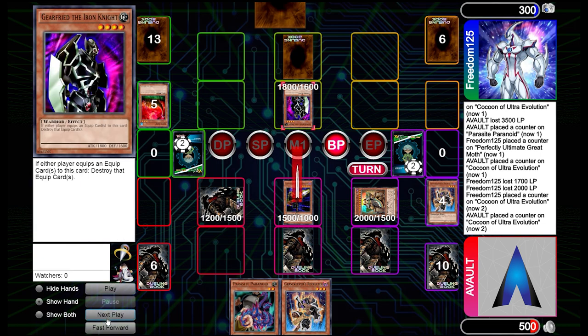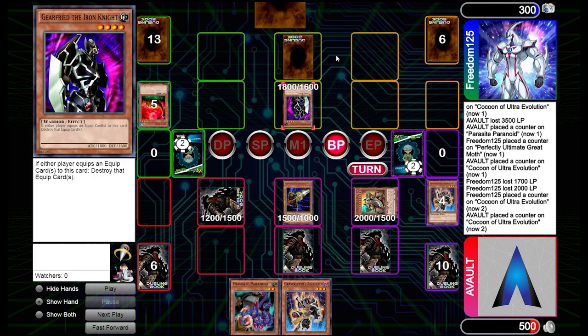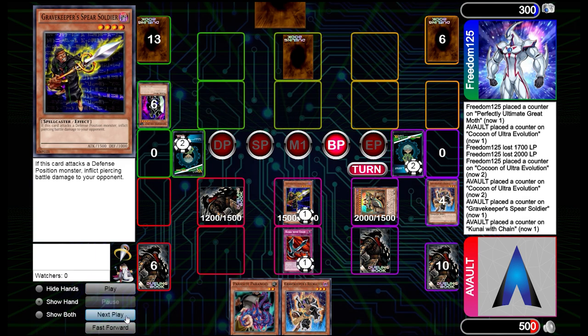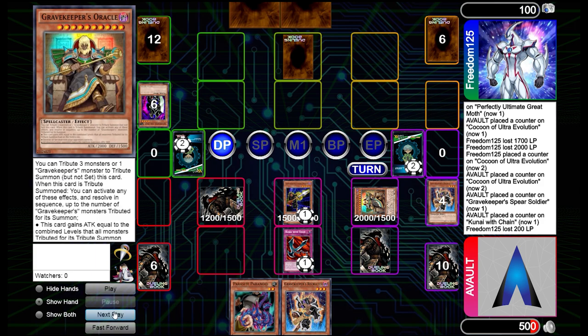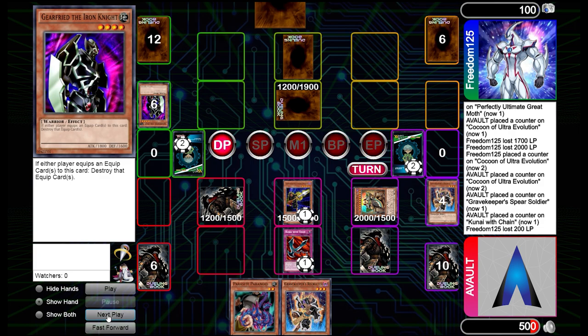We're going to summon a Gravekeeper Spear Soldier and attack straight into Gear Freed to give them some threat — see if they're going to be scared, letting them know we have a Kunai with Chain. They let us go through, so we attack. With 100 life points left this is getting intense. My main goal was to get rid of Gear Freed first — that was the most important thing.